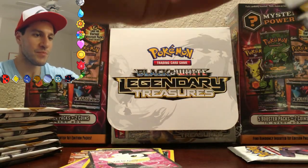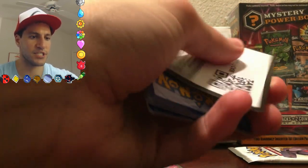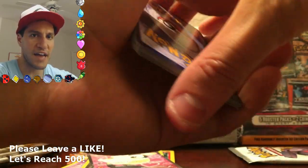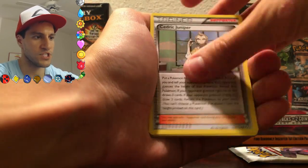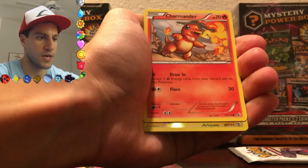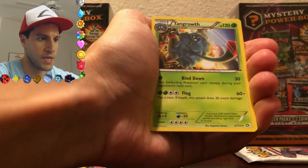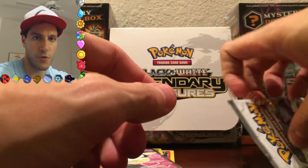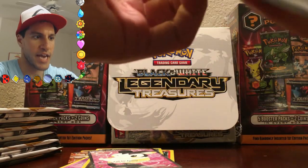That was a really good pack. As always, let me know what your favorite artwork from Legendary Treasures is in the comment section below, and be sure to leave those likes on the video — let's see if we can reach 500 likes. Here we go: Torchic, Bianca, Cedric Juniper, Tangela, Gothita, Oshawott, Charmander — and awesome — we got the set Zapdos, a Tangrowth, and a Pikachu Radiant Collection card! Now I have three of the Pikachus — very cool looking card.